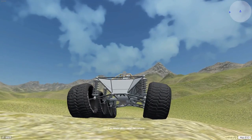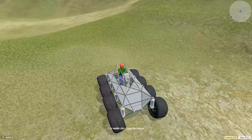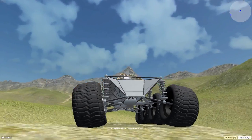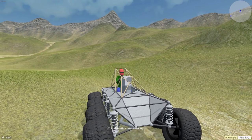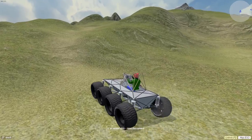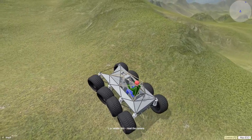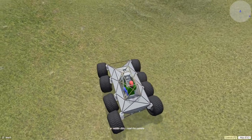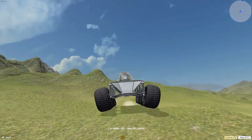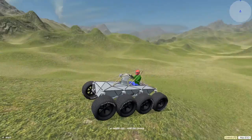I've got one more car to look at, and then we're going to design our own. We're on the default map and this is actually a car from the workshop — something freshly created. I'm really digging the way this looks. I love that suspension, that's awesome. The question is how does it function? It's actually a really nice ride — I love that. How many of the wheels actually turn? It looks like the front two and the back two turn together. That's cool. I wonder how he did that.